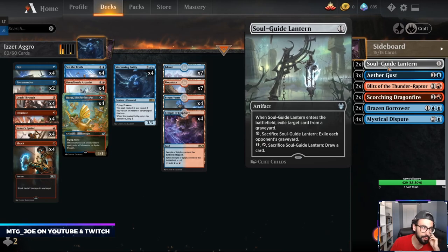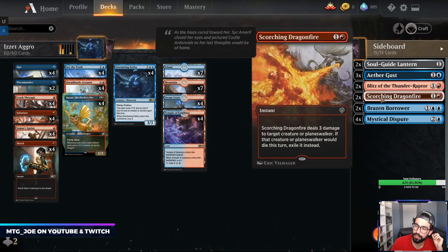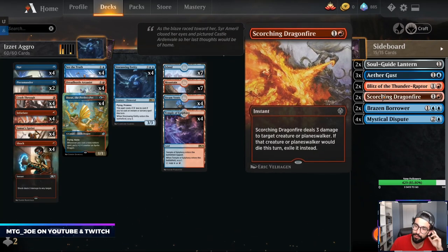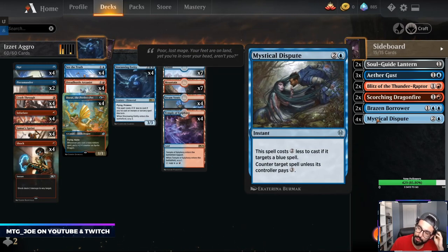Sideboard-wise: Lanterns, a mix of Blitz and Dragonfire as additional removal to take down Narset and Teferi. Some Brazen Borrowers for the Temur Reclamation matchup or when we want to play a tempo-style game. Mystical Disputes when we need counterspells.